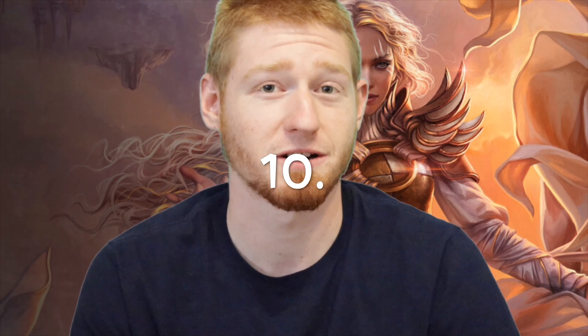Now on to the last color — green. We have Mother Bear — one and a green for a 2/2. It'll protect you and might threaten your opponents, but when it dies and you're in the mid or late game, you can pay three, a green and a green, exile her from your graveyard and get two 2/2 bear tokens. You're kind of paying seven total for three 2/2 bodies. Tokens are good in Oathbreaker — they protect your walker and they threaten your opponents. You can use it later in the game after it dies to create two new tokens.